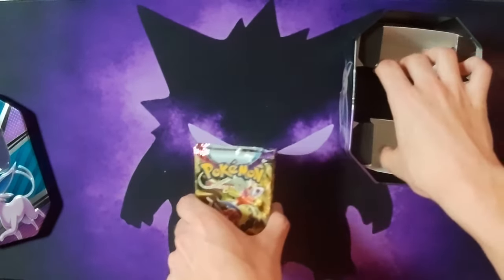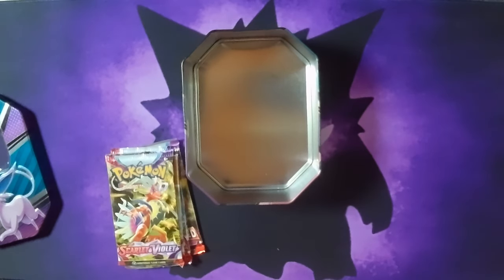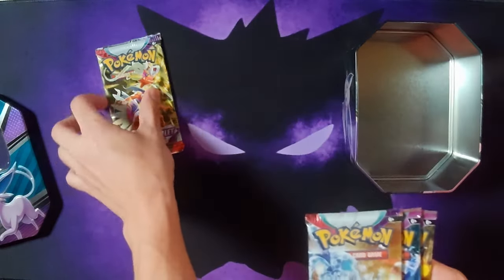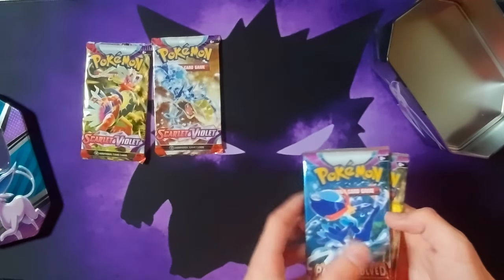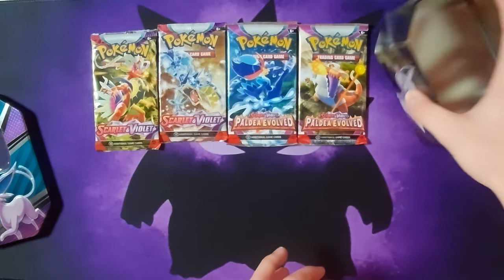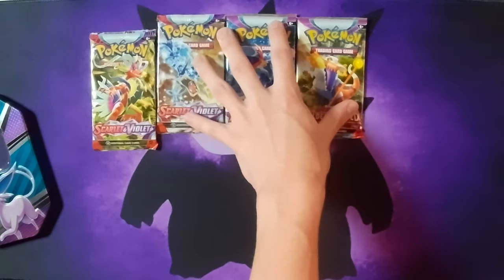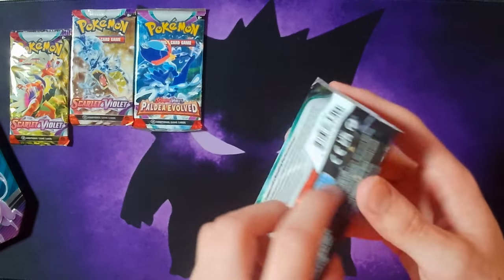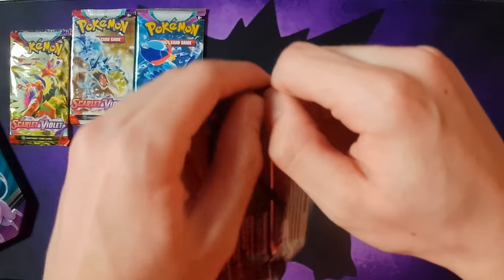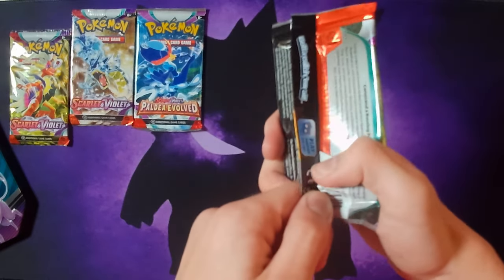Then we got this little cardboard thing. I miss the plastic ones — they used to have like clear plastic, which is a lot better. Then we got Scarlet and Violet, Scarlet and Violet, and the two Paldea packs — same packs as last time. I think it's the same in all the Espeon or Eevee collections, or whatever it's called.